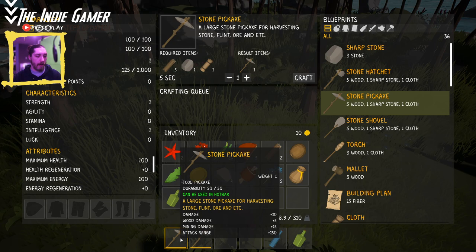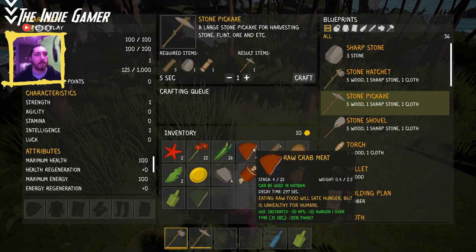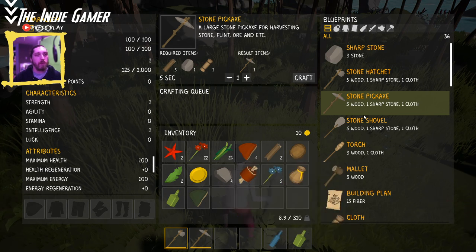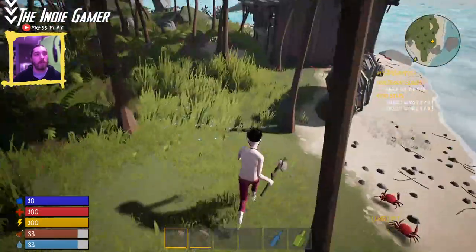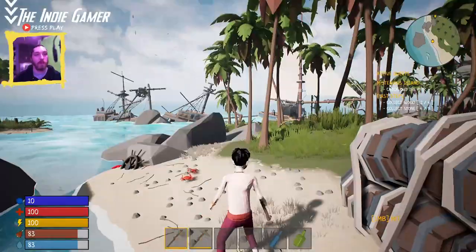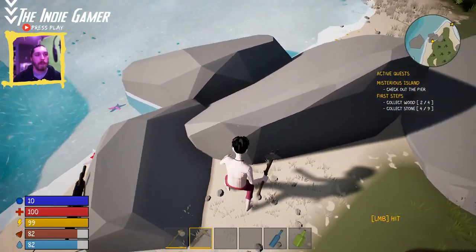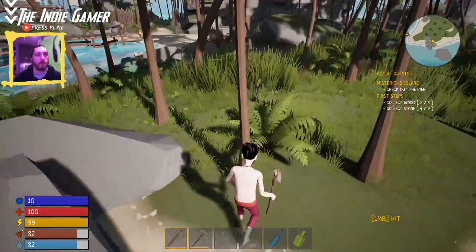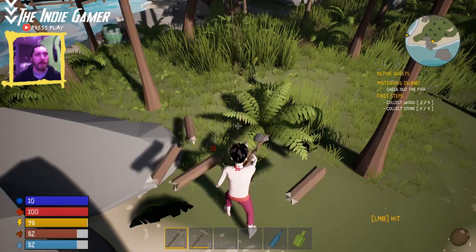Now we've got our pickaxe and our axe. We've got some raw meat and raw crab meat — it does have a decay timer, 291 seconds until it expires, which is a cool mechanic. Let's see if we can make a fire — it needs nine stone and four wood. Right now the quest wants us to collect wood and stone, probably for that very reason. Trying the pickaxe on some rocks — not doing any damage. Let's check trees: we're doing a bunch of damage now. So I wonder what the pickaxe is actually for — that's interesting.